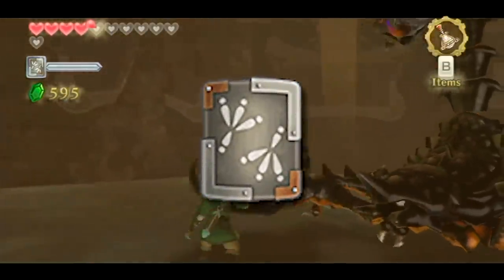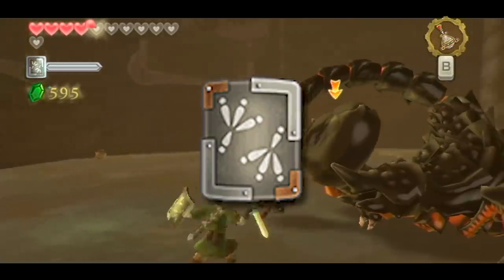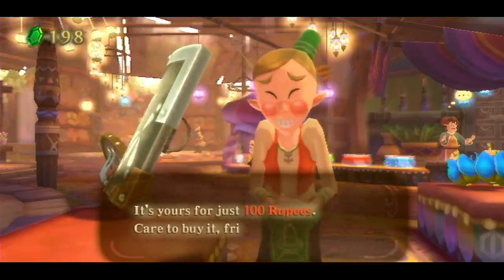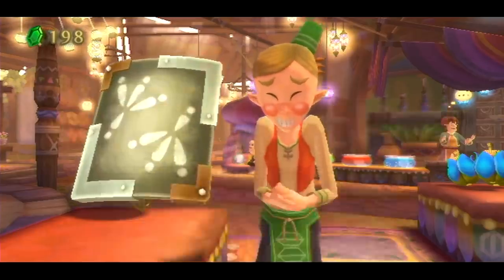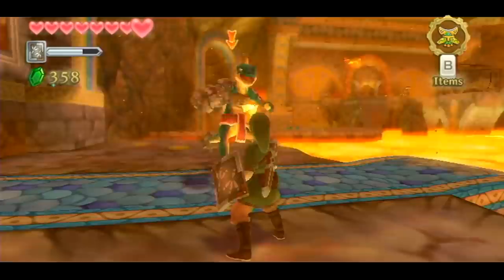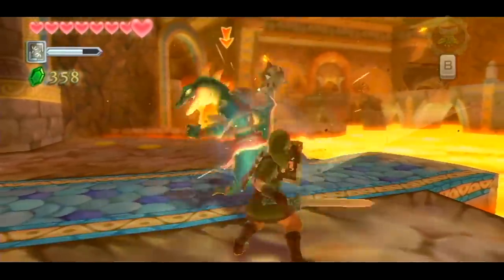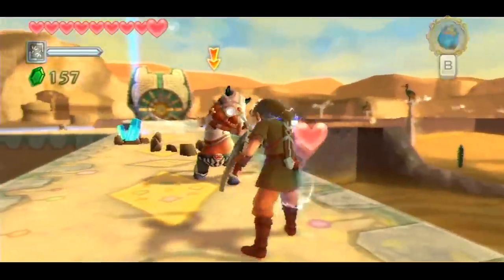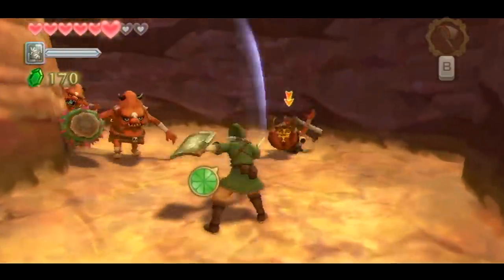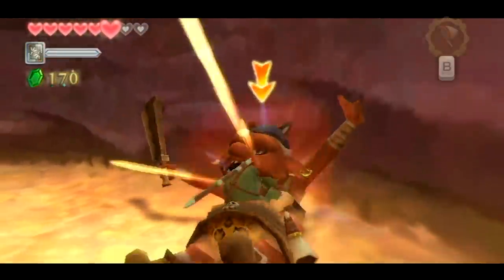The shield bears two symbols that resemble footprints, possibly those of a Loftwing, and it can be bought from the gear shop at the Skyloft Bazaar for 100 rupees. Compared to the Wooden Shield used before, the Iron variant is more durable and does not burn when it comes into contact with fire. But sadly, it does conduct electricity.